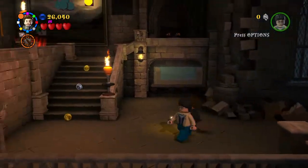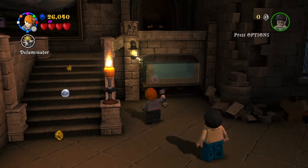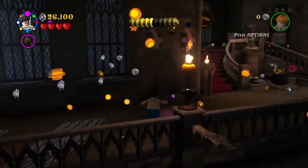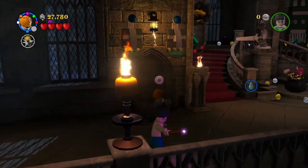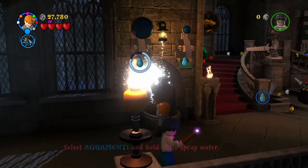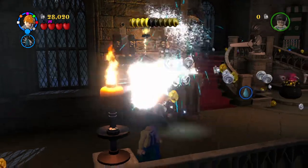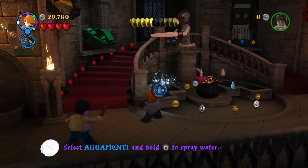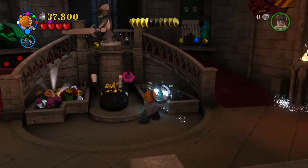We can't proceed yet — I need Ron and his Deluminator. There we go, now we can proceed. Ron, your Deluminator is going to come in handy right here. And then we're going to hop the balloon — just like in those carnival games. That gets us the Hufflepuff crest!